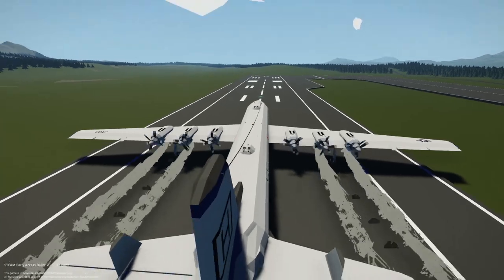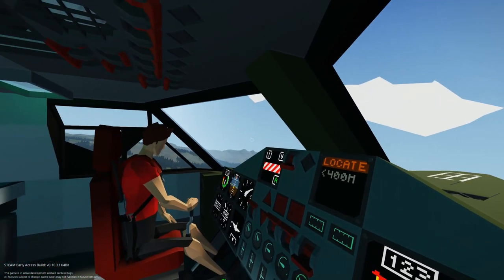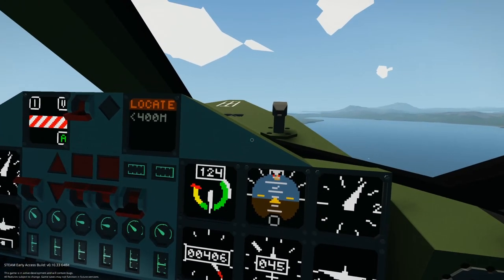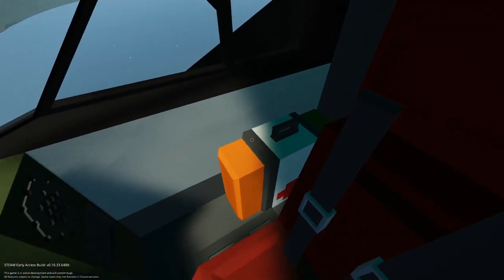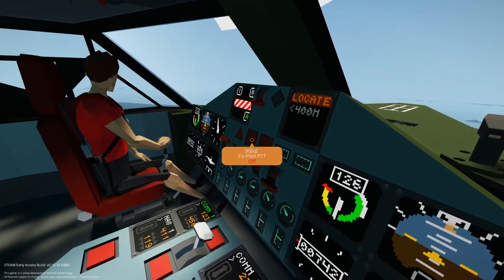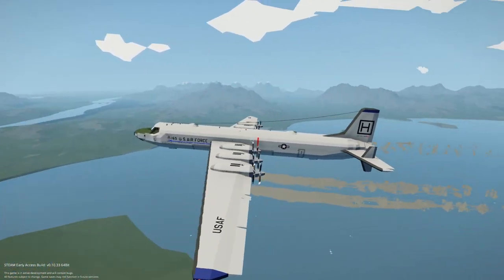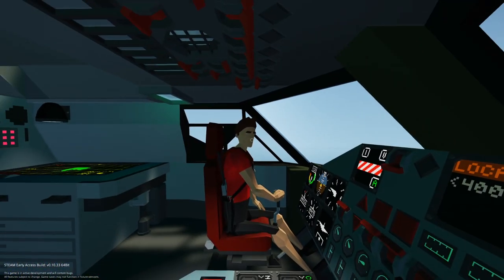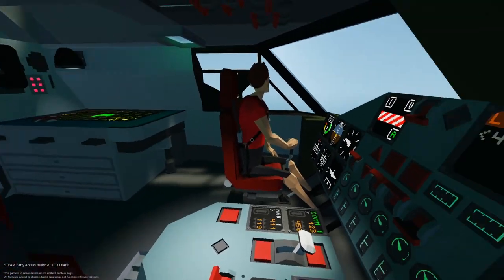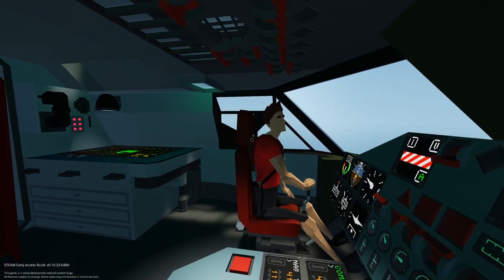Engines three and four don't have exhaust coming out of them — is that a problem? No, I've got exhaust coming out of them, it's fine. The wind noise is really annoying sometimes. All right, so should we find the oil tanker first and maybe launch some missiles at it? The missiles are down in there — not the first bomb bay door but the second one, the one in the back.